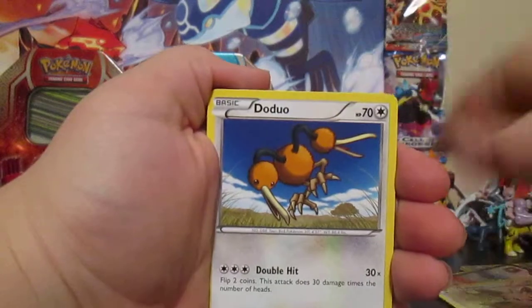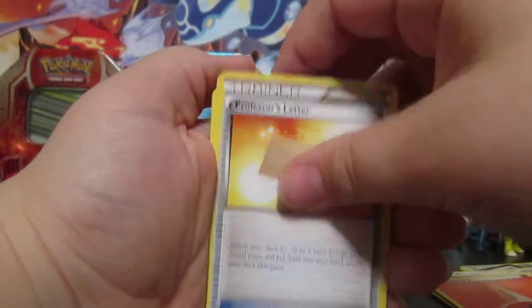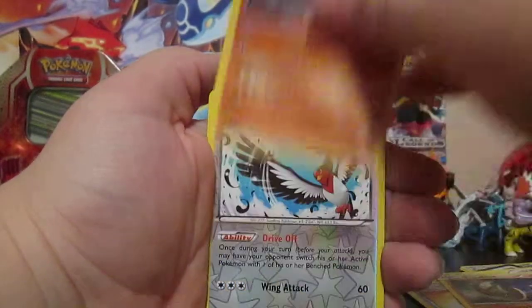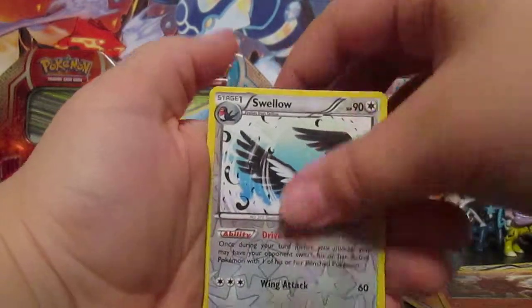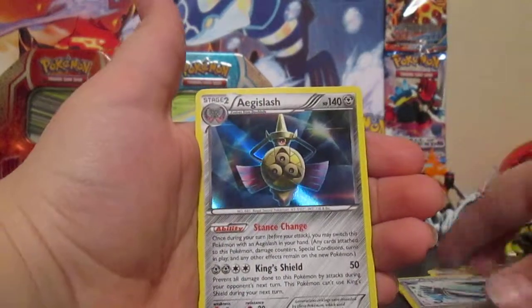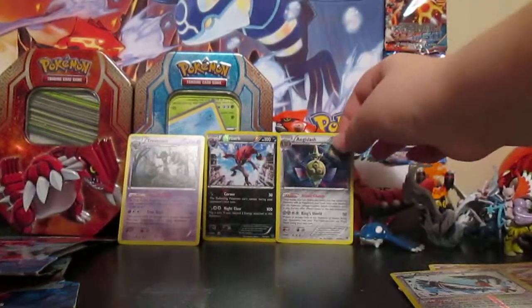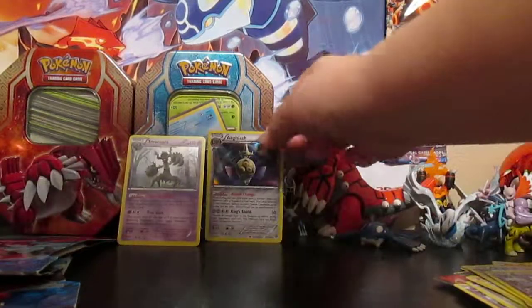Ekans, Lilipup, Doduo, Slugma, Fire Energy, Professor's Letter, Lunatone, Solrock — wow, Lunatone and Solrock in the same booster pack! Swellow Reverse, and an Aegislash Holo. Nice — two Holos in a row, very nice! Can we keep the streak going? Zorua is cool, and Swellow is also a rare.